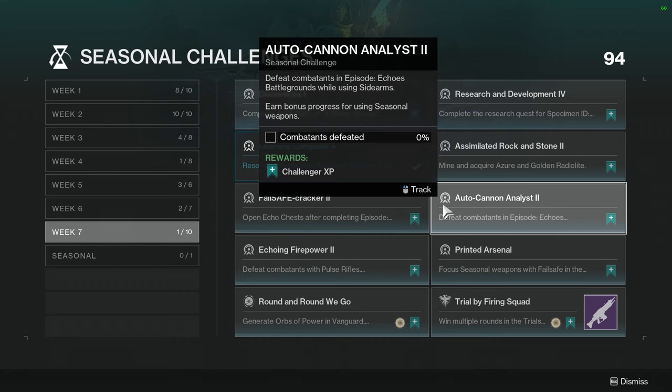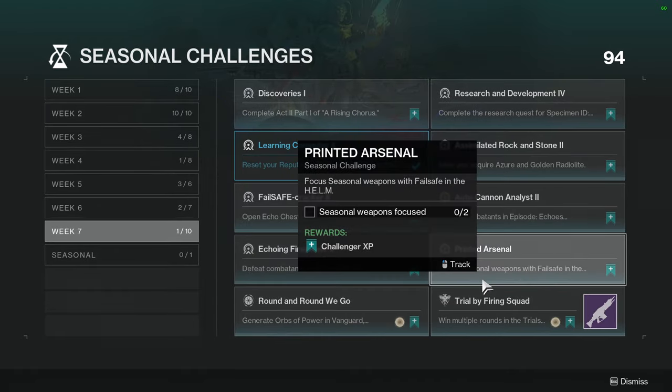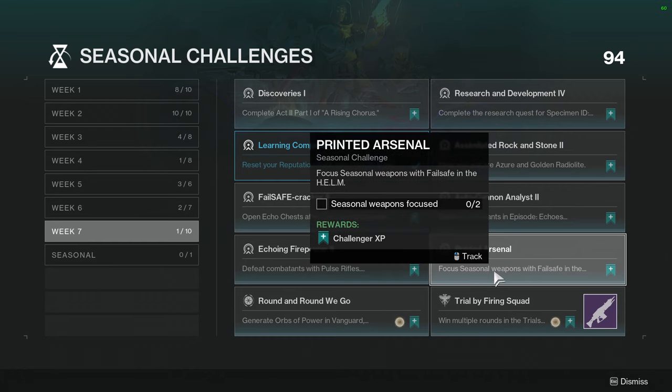Auto Cannon Analyst 2: Defeat combatants in Episode Echo's Battlegrounds while using Sidearms, with bonus progress for using Seasonal Weapons — so they're going to want you to use the new Seasonal Rocket Sidearm, which I'm definitely excited to get. Echoing Firepower 2 is the same thing but with a Pulse Rifle. Printed Arsenal: Focus Seasonal Weapons with Failsafe in the Helm. This one's not hard depending on how many engrams you have — I think I have enough for two.